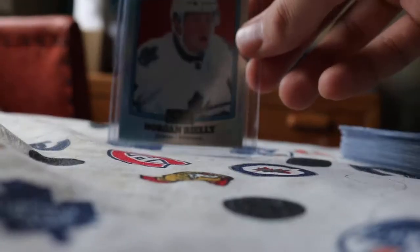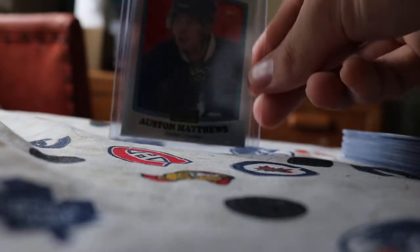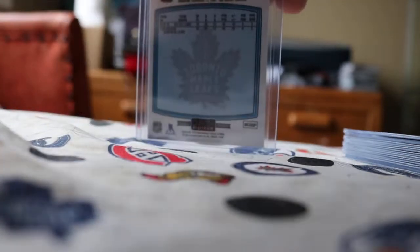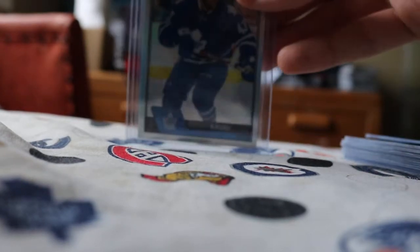A lot of Leafs stuff as well, but one nice Leaf card is a Morgan Rielly retro rainbow. And a nice one here — an Auston Matthews retro rainbow rookie, pretty nice pull on that one, not numbered though. We got a rainbow of Nazem Kadri and an Ice Blue Tracks of Nazem Kadri as well.